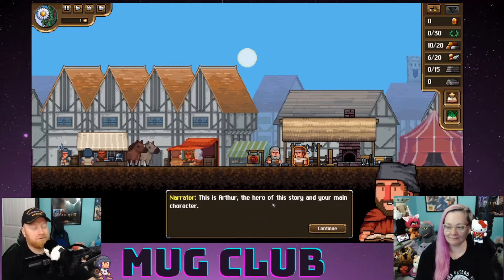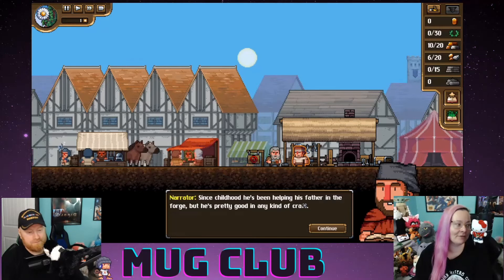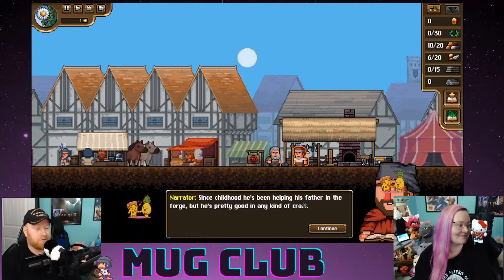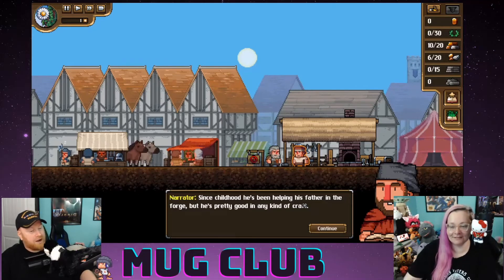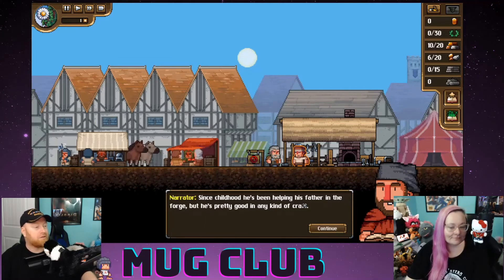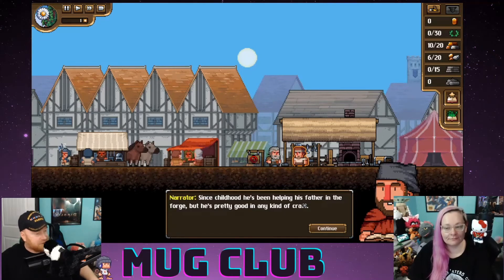This is Arthur, the hero of the story and your main character. Do you know how historically correct this is? It's supposed to be set during the Hundred Years War. There were people moving between countries, although they weren't really nation-states the way we'd think of them today. It would be 'we moved to King Louis's kingdom,' not 'we moved to France' — it was more about who the leader was. So far it's fitting.